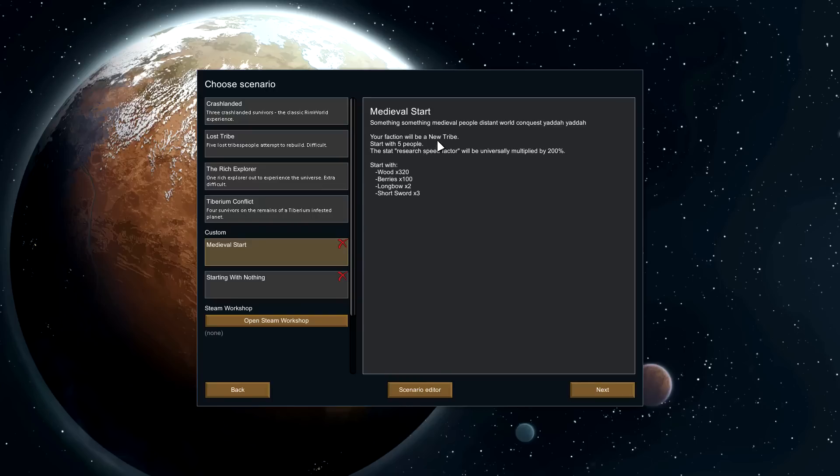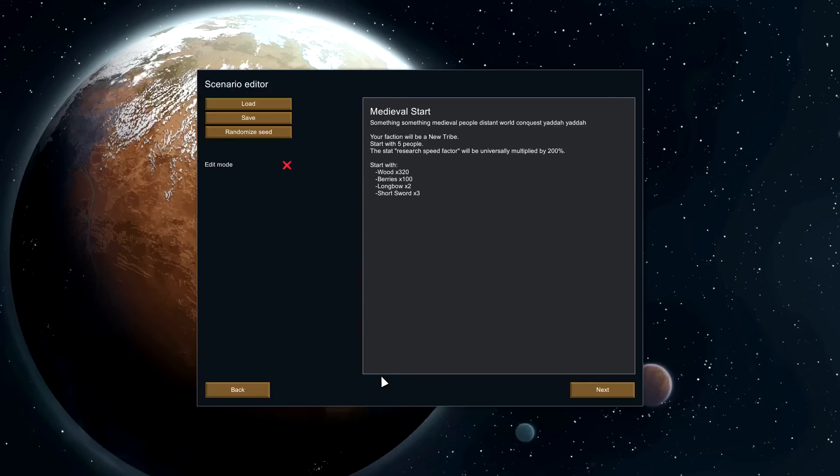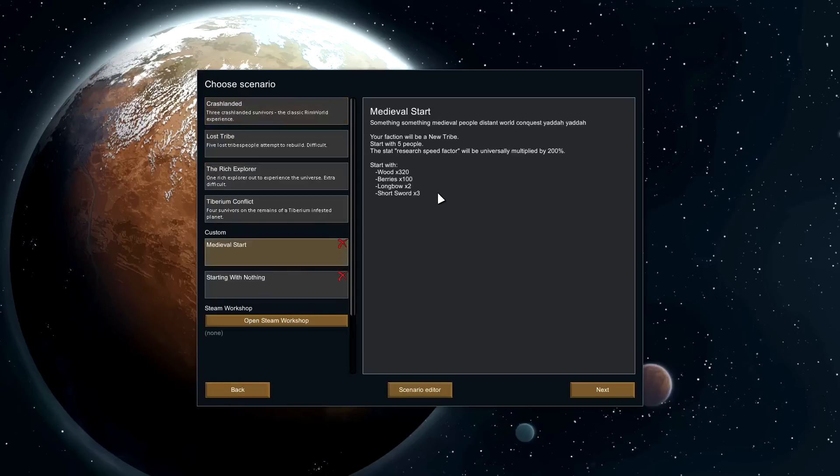Going with the medieval start that I just made — we're considered a tribe, which puts us in the Neolithic tech level. I wish you could set that during scenario editing, but you can't change which tech level you are. So the research penalty for being an ill-fitting tech level is always going to be there. As such, I've got the research speed factor set multiplied by 200%, effectively doubled, which puts us at the equivalent of medieval — because we are medieval. Starting with five people because I like having a large colony. Wood 320 just to get us by, berries to feed us for maybe a day, a couple longbows, and a few short swords to defend ourselves.